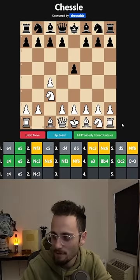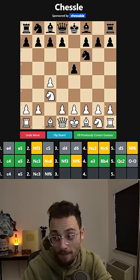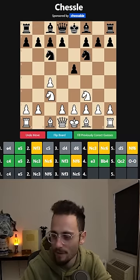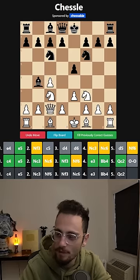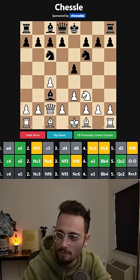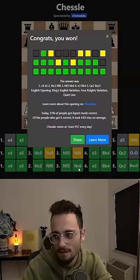So it's c4, e5, knight f6 — I got the move order backwards. Bishop b4, queen c2. And I guess it's bishop c3; bishop c3 is the second main line.